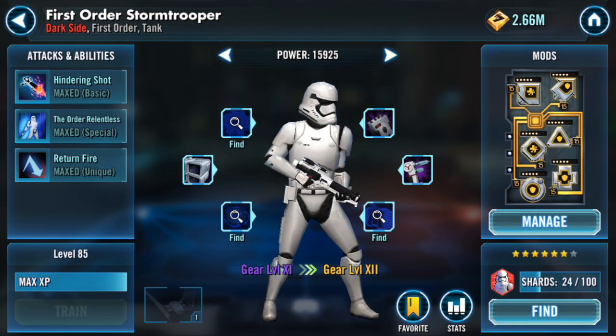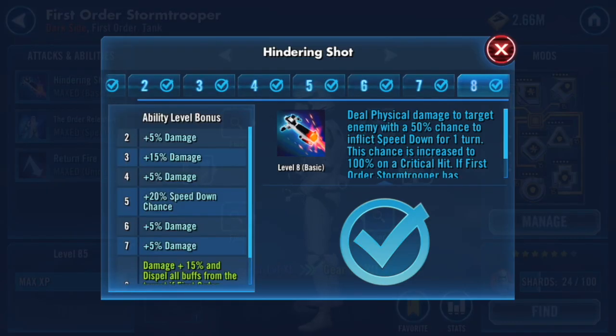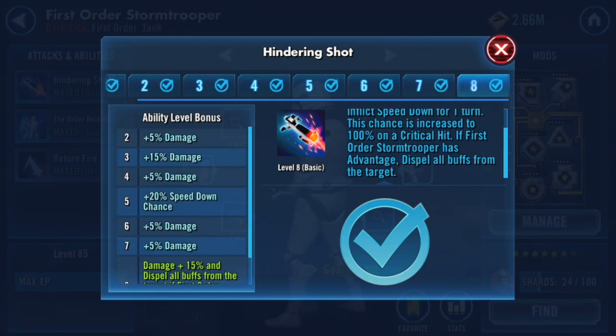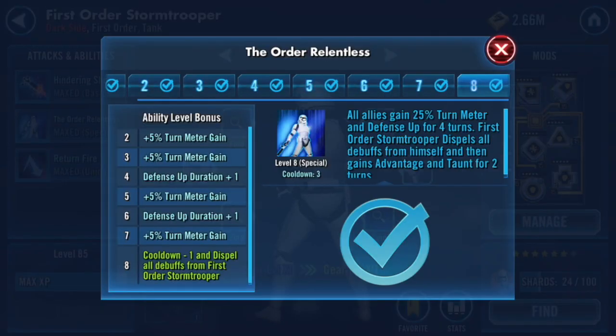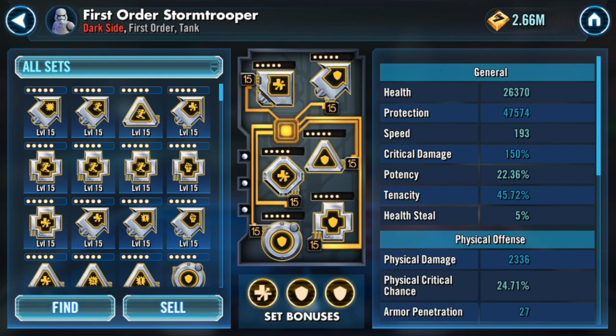One of the units that really glues this team together is First Order Stormtrooper. For his basic, he dispels when he has Advantage — very nice for dealing with tanks. His Order Relentless ability taunts, dispels all debuffs from him, and he gains 25% turn meter. It's very nice to have a taunting tank. He has around 50,000 protection and 26,000 health, so he has quite a lot of survivability.